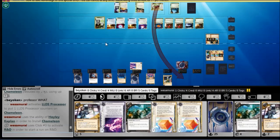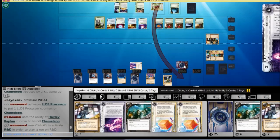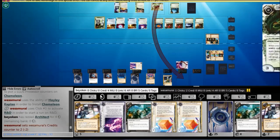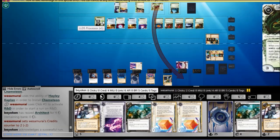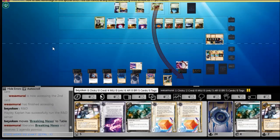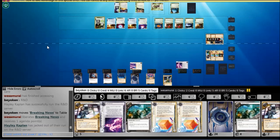It doesn't matter what subtype he chooses for the Chameleon at this point — he's installing it because he doesn't want to discard it at end of turn, since the Chameleon bounces back to his hand after the discard phase. So I rez the Architect here, forcing him to pay 2 credits which brings him below NAPD's steal range. But he does find a Breaking News and now he's at match point.